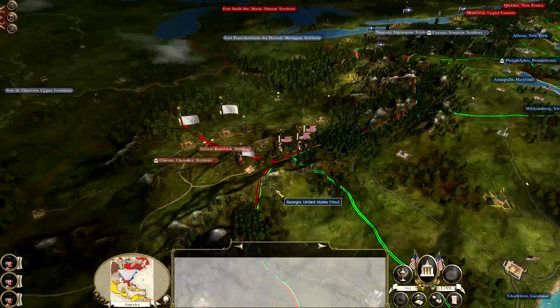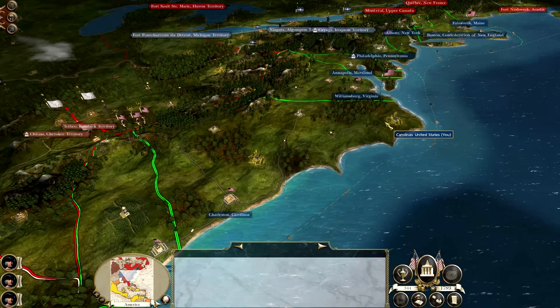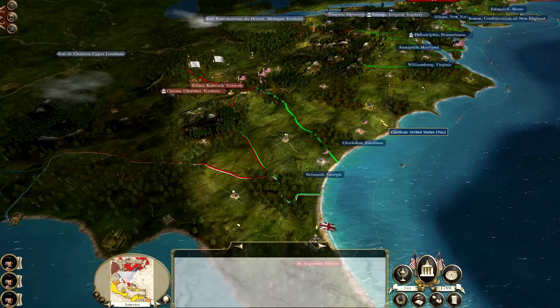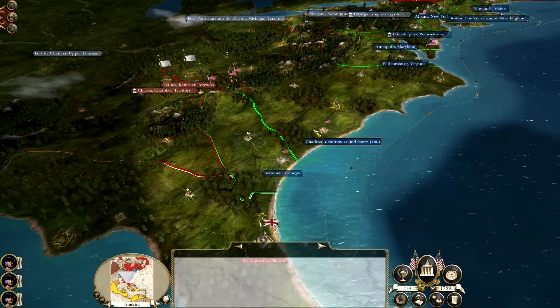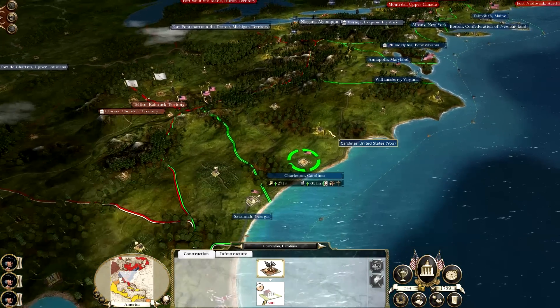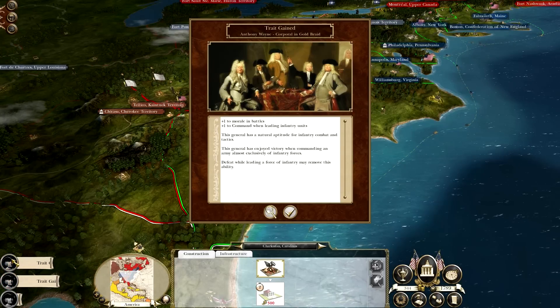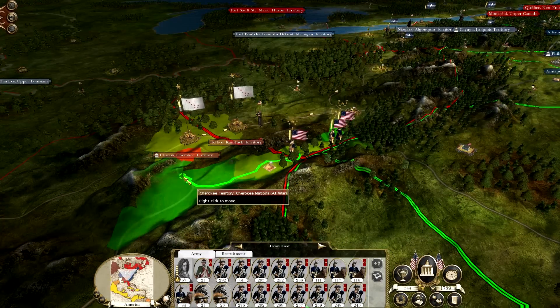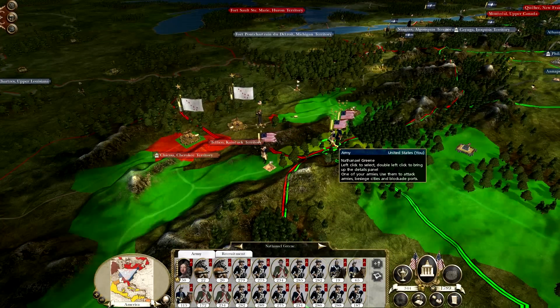Unfortunately, the natives did take Williamsburg, Virginia, and they did take Charleston. So obviously they have been knocked back pretty hard. But we're going to continue to push against the Cherokee Nations now.